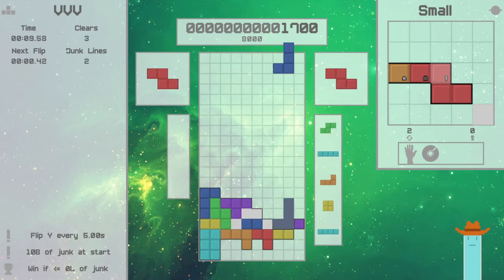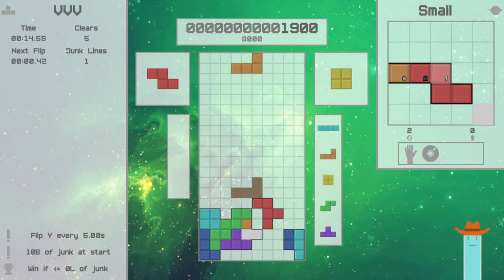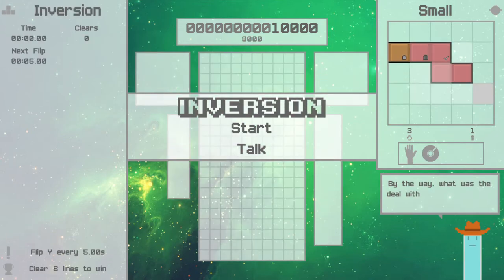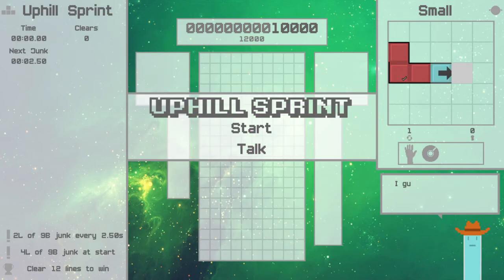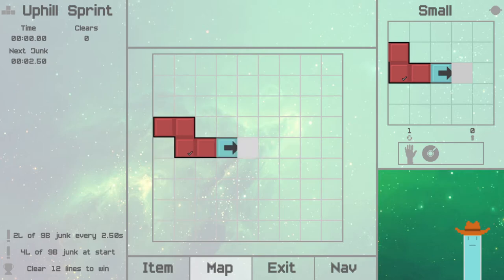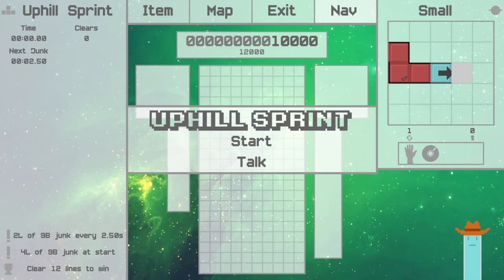I noticed this room also has a key in it, so let's grab that. Got another key, and here's another gate. If we rotate that around and unlock the gate, this is actually the end of the level. You can see this light blue block, and what that means is it's what we call a slide — denoted by that arrow there. It's four games in a row with no breaks in between, so the risk of loss is much higher.